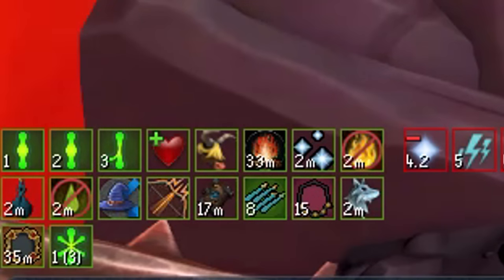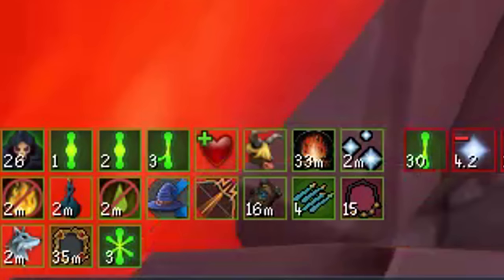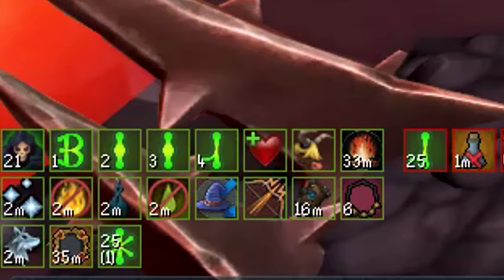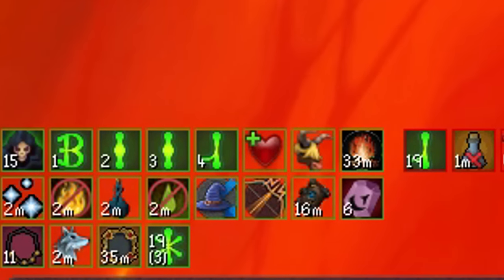The best thing about this bow's passive is that you don't lose your stacks if you switch to a different weapon. So if you have an SGB you can still switch to it, although if you want the bow to proc on your SGB you're going to need to have it inside your Essence of Finality.